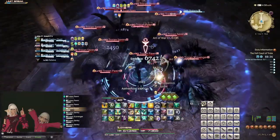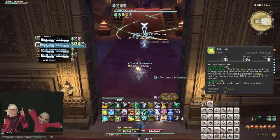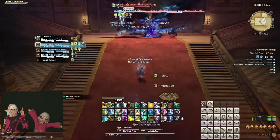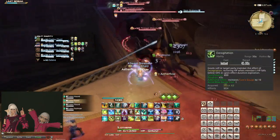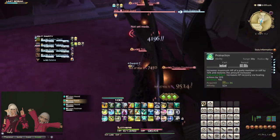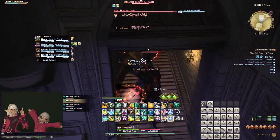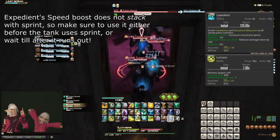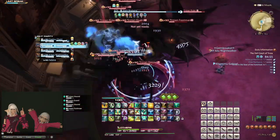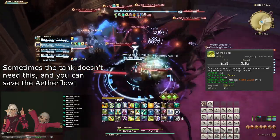For the healing tips section, let's start with dungeon pull advice. Before the pull starts, apply Adloquium to the tank and then use Recitation. You can use Swiftcast to apply Adloquium if the tank is running away from you. Once in combat, spend Recitation on Excogitation and use Aetherflow as quickly as you can. You can also use Protraction before both of these to boost both the shield and Excogitation by 10%. If the tank needs more healing while pulling, your best option is Lustrate. Remember that Expedient can help the tank pull faster if their Sprint runs out. When the tank reaches their destination, place down Sacred Soil to cover the area and make use of your pet actions alongside Excogitation and Sacred Soil to keep the tank alive.